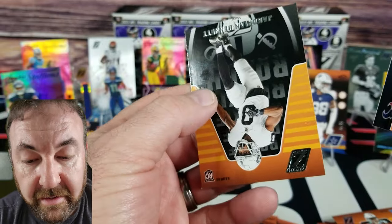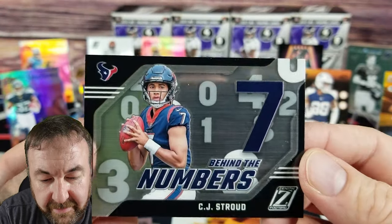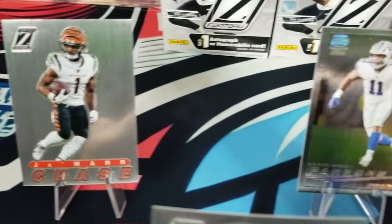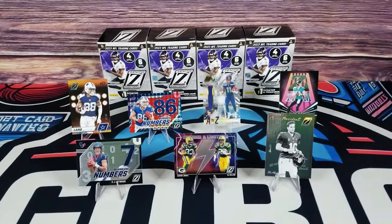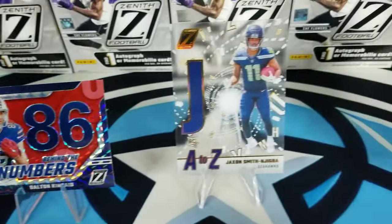Nick Chubb — get well soon. Tyreek Hill. Jordan, Jacorian Bennett. And behind the numbers — oh freaking CJ! Look at that last card we pulled — CJ behind the numbers! BAM! Guys, go get yourself some of this stuff — I'm telling you, this stuff is hot. Stick around, we're gonna do a montage. Peace!